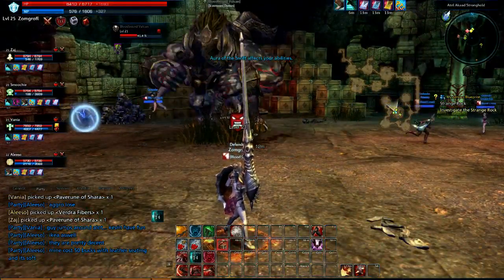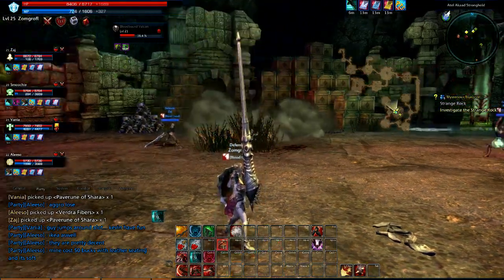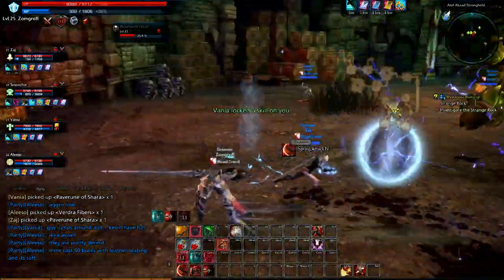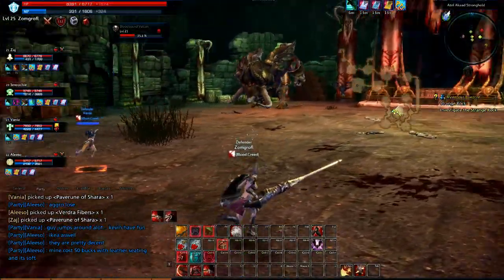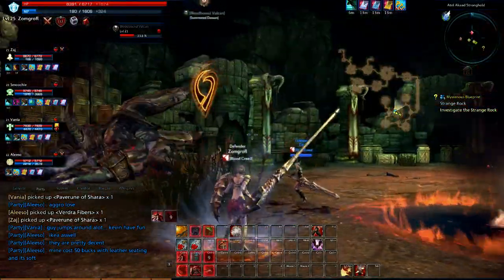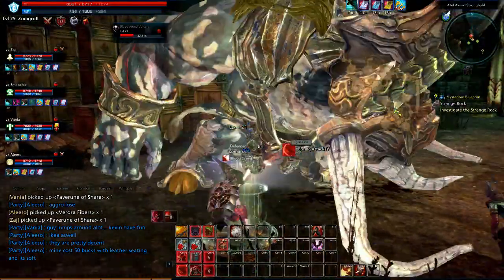When he walks away, he's going to attack the person with the highest threat. He will sometimes aggro reset and attack the healer because they manage to generate quite a bit of aggro in this game. Tanks are really going to have to be on the ball for that - try to continuously taunt whenever you can and keep your threat up.